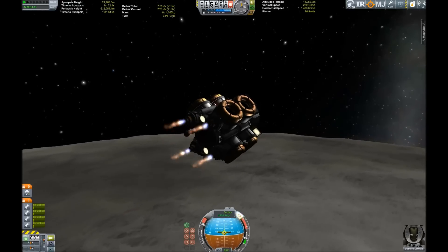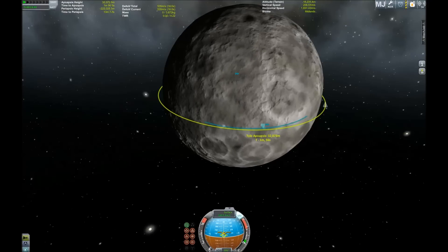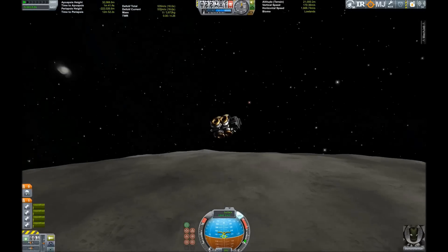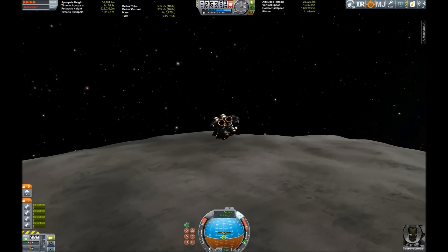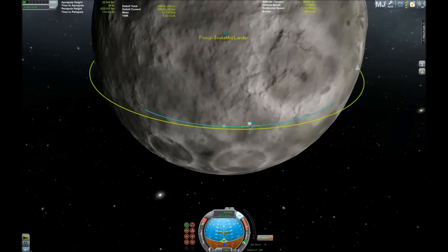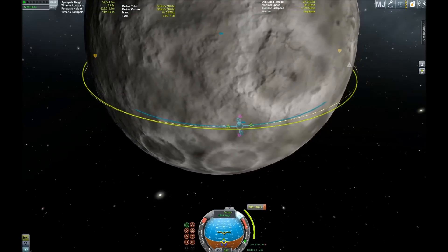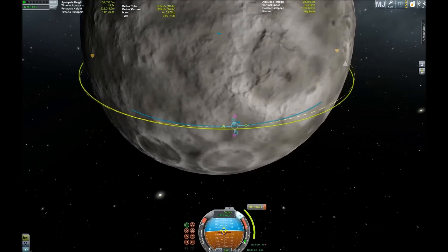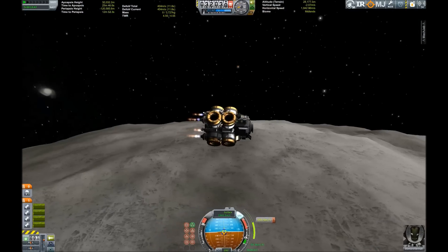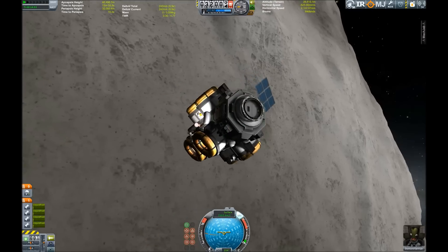Should be around two and a half thousand meters per second delta-V to get back into orbit, depending on how high your lift-off altitude actually is. We now have quite a fine apoapsis and we should have enough fuel to spare to make our circularization burn. There we go. And we're safe.